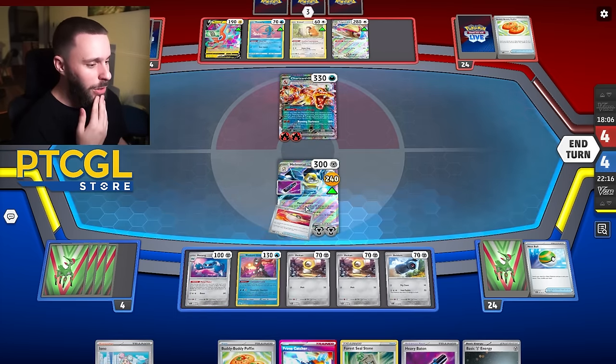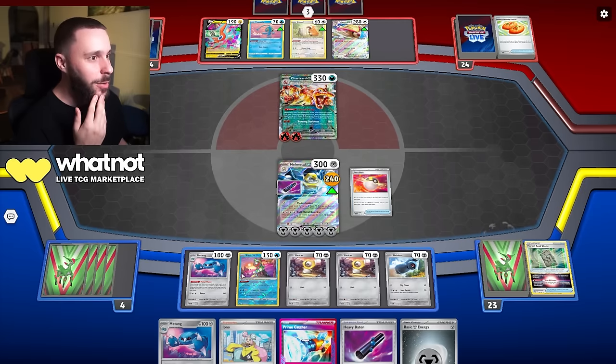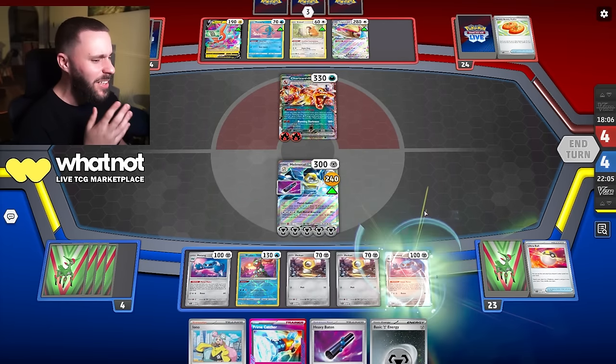We have energy. So what I'm going to do is get rid of the Poffin and the Stone, get my other Metang out — we can legitimately OHKO this Zard right now and basically set ourselves up for game. This is going to be huge.